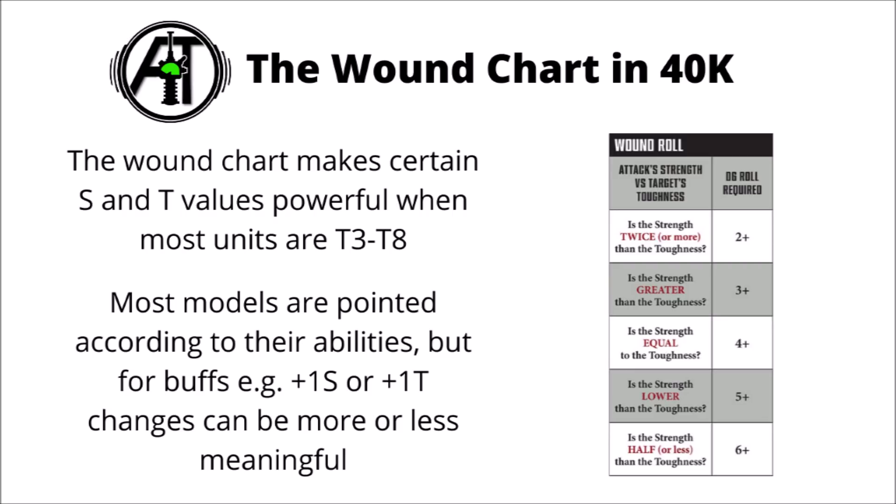Generally things in 40k are pointed to roughly approximate the damage they'll do, so no strength or toughness level is bad per se. Going from toughness 5 to 6 isn't a very meaningful increase against the majority of weapons. The way changes between strength and toughness matter most is if you have rules or abilities that allow you to modify your strength or toughness — say a Blood Angel Sanguinary Priest adding 1 to strength, a Psychic Power giving plus 1 toughness, or the new Admech Mars Canticle giving all heavy weapons plus 1 strength. In those circumstances, the breakpoints really do make a big difference. Buffing a Blood Angel with a Power Sword from strength 4 to 5 is generally a lot more meaningful than buffing a Power Axe from strength 5 to 6.